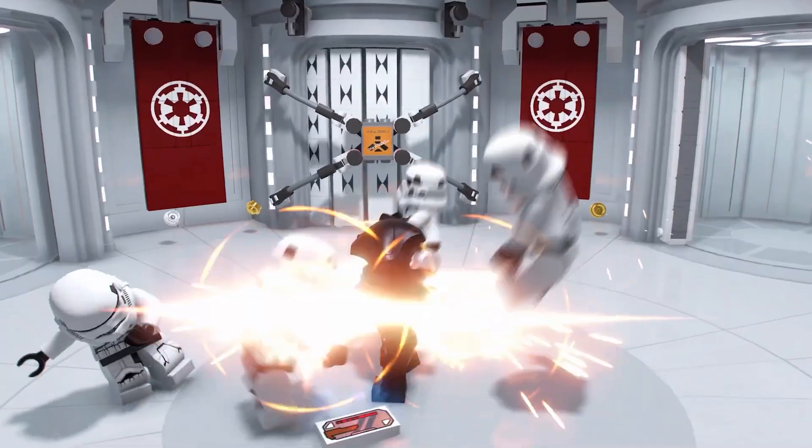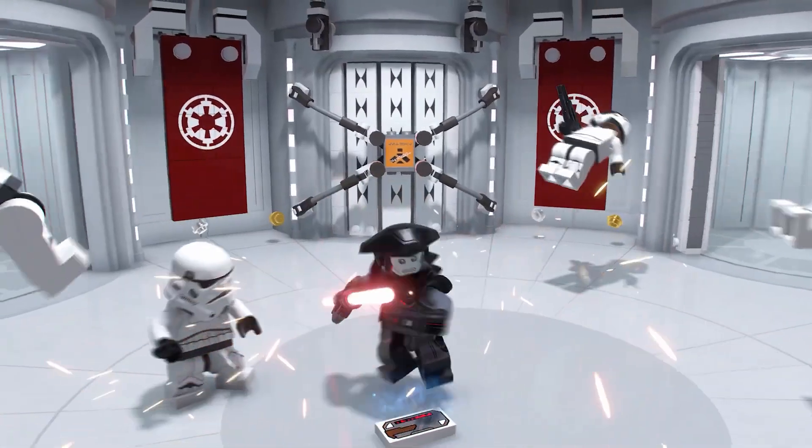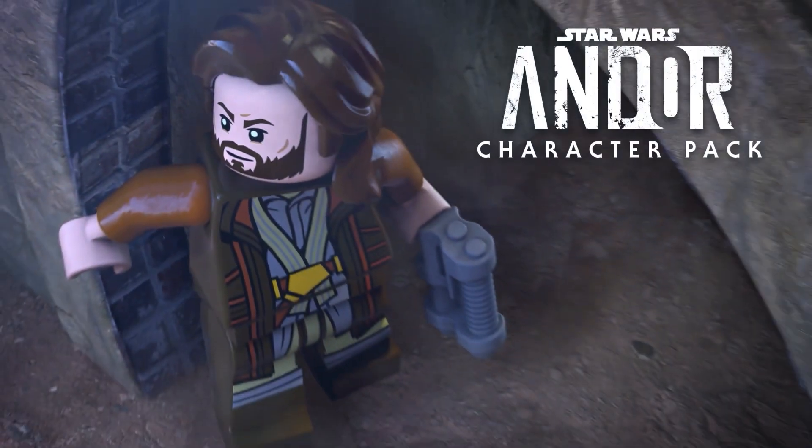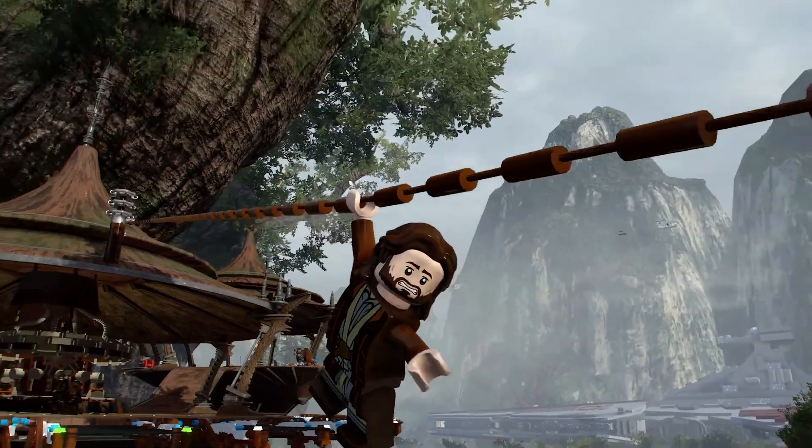The Fifth Brother has the double bladed lightsaber ignited at all times, and he gets his specific Kenobi-style minifig that LEGO recently released. It's not the Star Wars Rebels version — same goes for the Grand Inquisitor — they are the new versions and not the old versions.